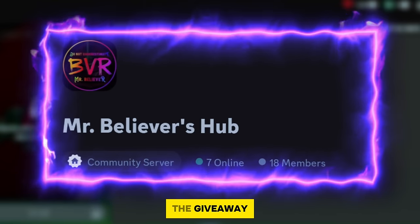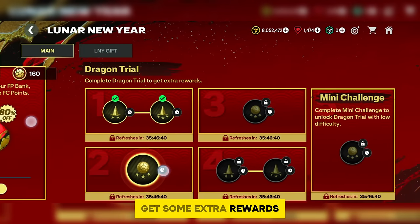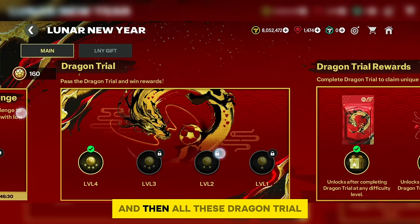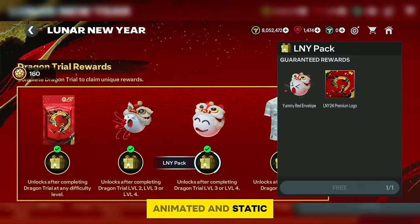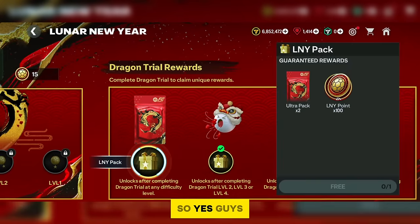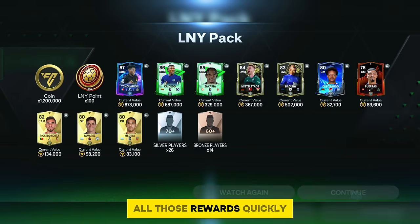In the Dragon Trial section, you complete training and matches to get extra rewards. I suggest not wasting time on all the matches — just play the level four match and all the Dragon Trial rewards will unlock. You can get amazing rewards like kits, animated and static emotes, or logos. The first packs give a lot of rewards. That's it for the Lunar New Year event — following all of this will let you claim all rewards quickly and utilize resources efficiently.